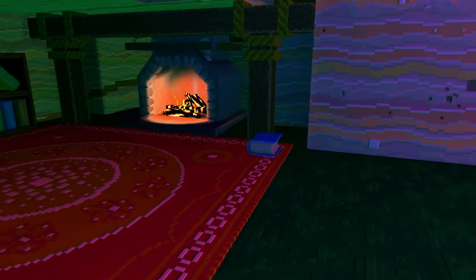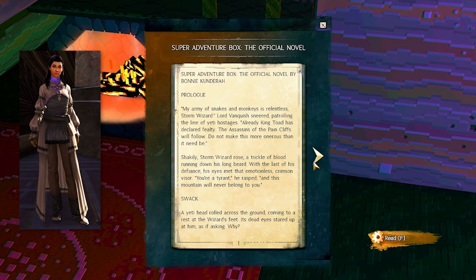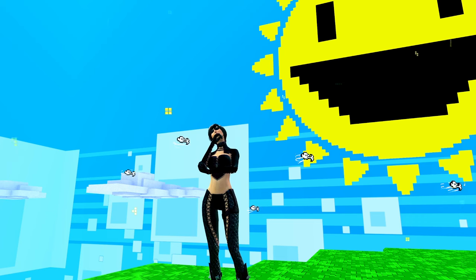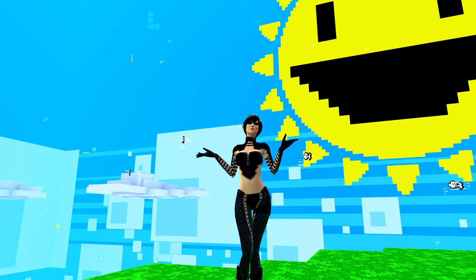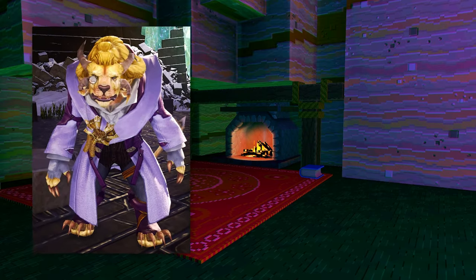Nine. Super Adventure Box — the official novel. Written by our girl Bonnie Kundera. I don't know how to pronounce that name. The once apprentice to Snargle Goldclaw himself.